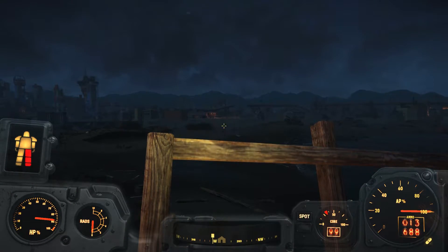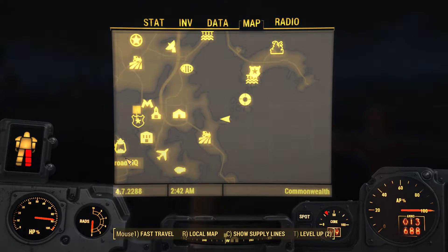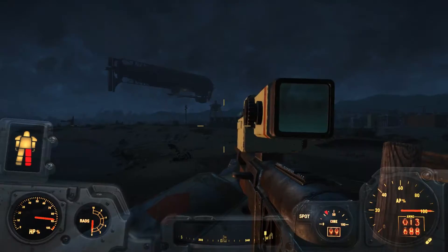I think that's Nordhagen Beach. No? It's not. Where's Nordhagen Beach? To my left, a little bit. Nordhagen Beach is... over there. There it is. You can see the people sleeping in their beds. Hopefully you can see that — it's kind of dark. But that's the settlement that I built for them. It looks like there's a Brahmin right there. That's the settlement I built for them. There are people sleeping in it.